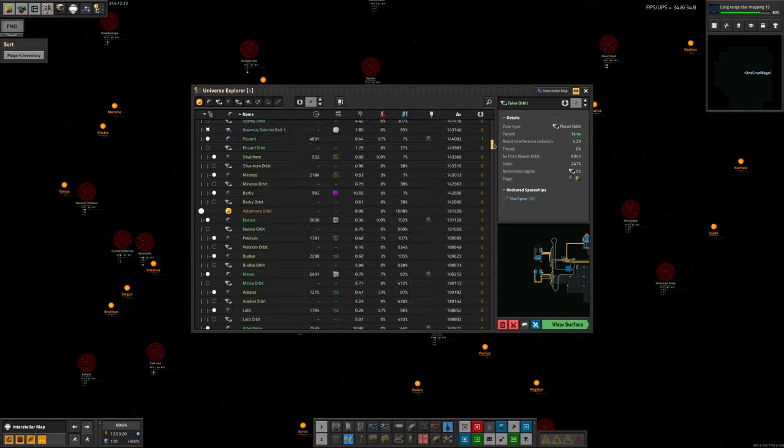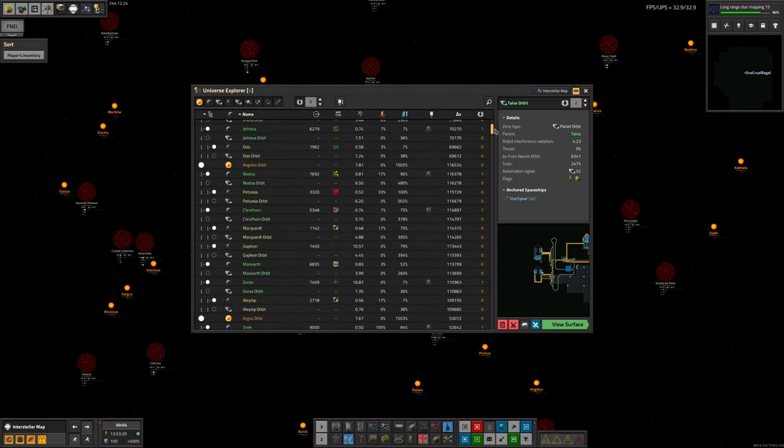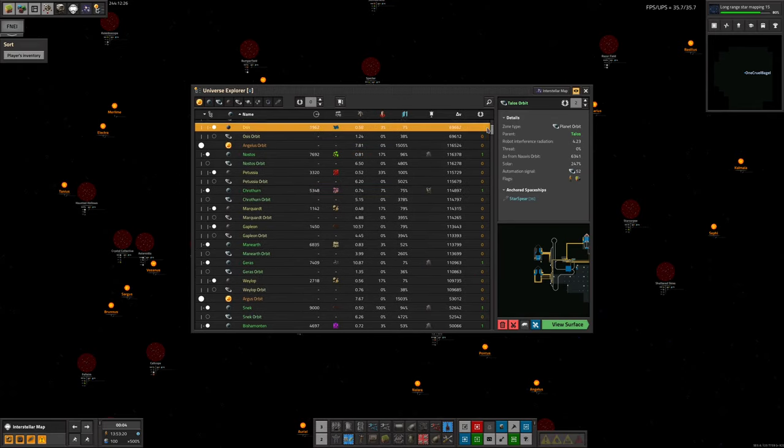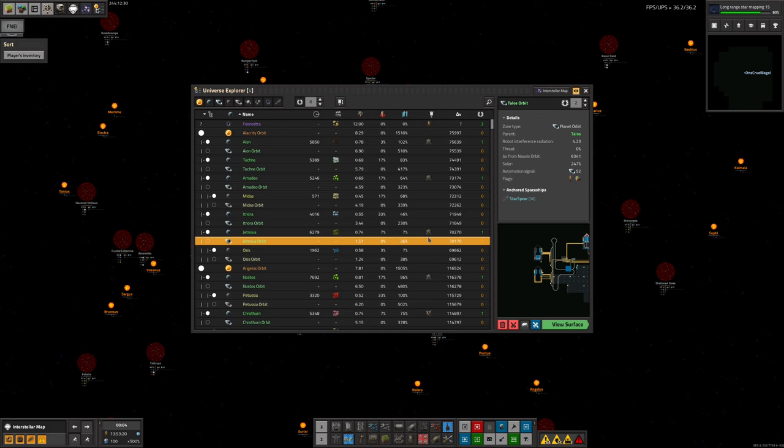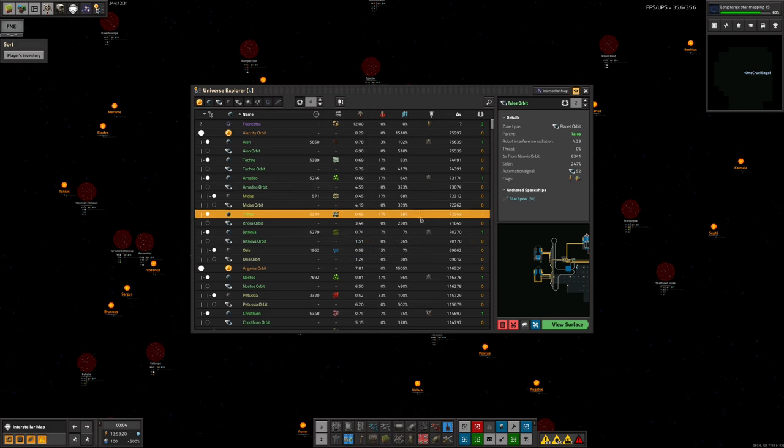We have a couple of possibilities. One is that we carefully pick systems that have multiple pyramids in them — like Angelus, which has two and also a ruin, or Alacrity which has three — because once you've got to the system it's going to be relatively easy to fly around in them. The other possibility is we just tell Mike we need him to go off on long travels and spend every stream heading off to distant places, but that seems a little bit cruel. We could all fly off in different ships and go out and investigate stuff.